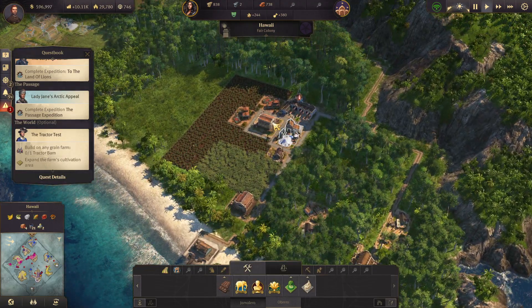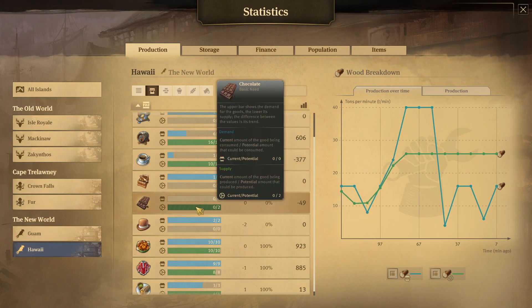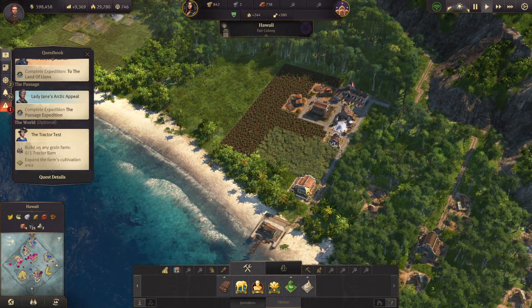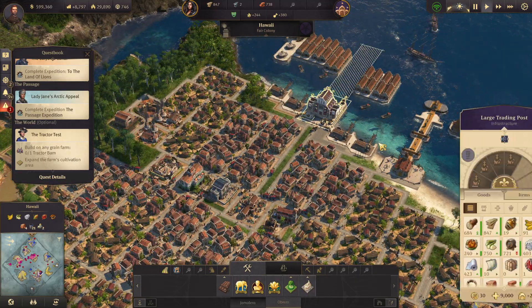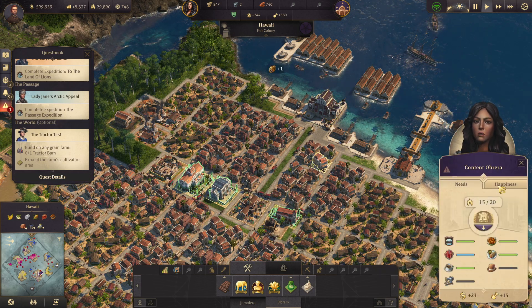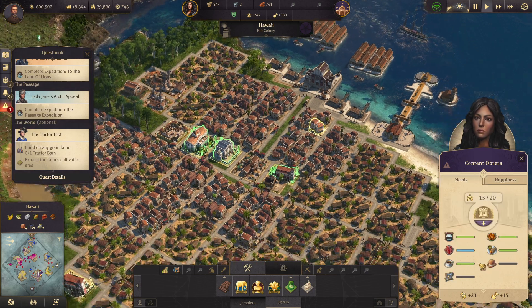Now we have chocolate coming in. I want to check — it's producing two. All I have to do is actually duplicate this and I would have four coming in. I could trade chocolate from the new world just to make it nice. The happiness doesn't need chocolate — so that's actually really nice.